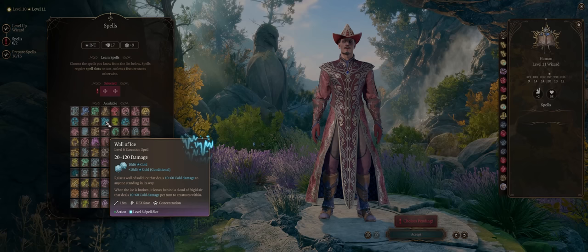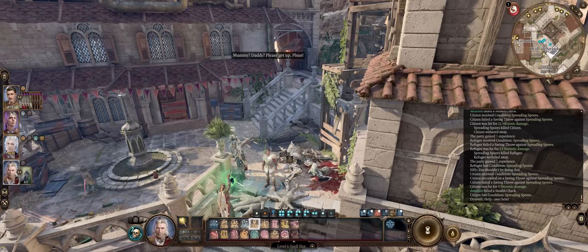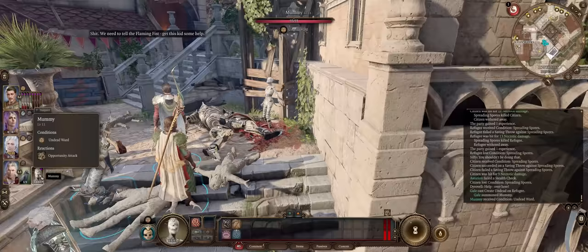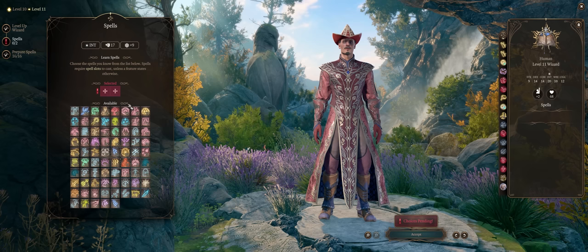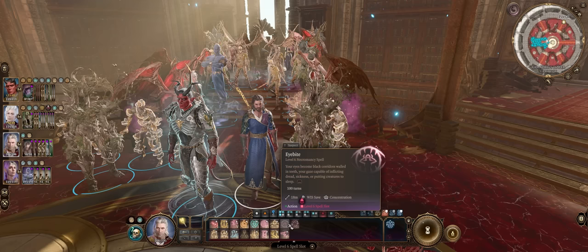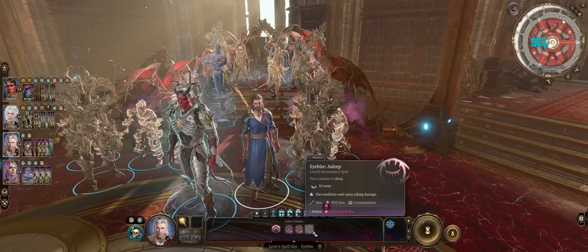We have some other nice level 6 spells too. Wall of Ice can deal massive damage, but it's rather situational — the huge damage boost comes only if the ice is broken. Create Undead is another decent summon — a mummy — but it's nowhere near as good as the Elemental Myrmidons. Disintegrate is one of the best single target damage spells because it's force and huge damage, but does offer a dexterity saving throw for half, which is annoying. Depending on your class, I'd much rather just spam Scorching Ray, which can deal over 100 damage. Eyebite has some uses too — like Telekinesis you can keep using it every turn without spending a new spell slot, but it's single target only. You can put enemies to sleep or inflict fear, but I'd much rather area of effect like Slow.